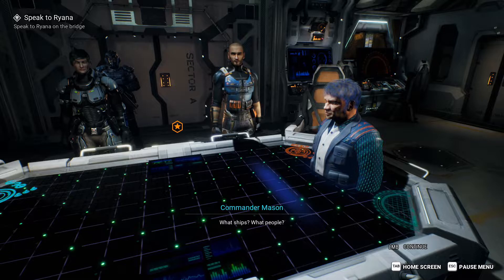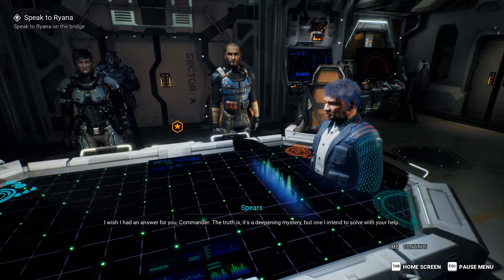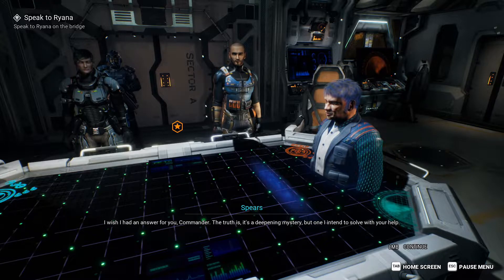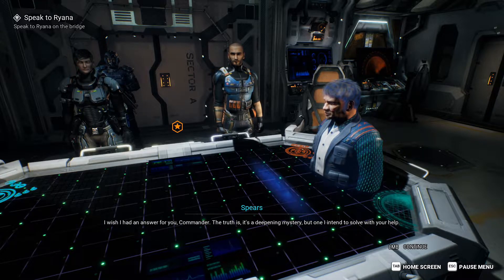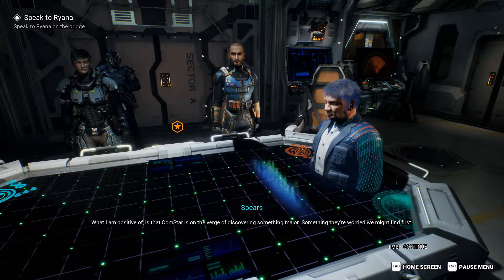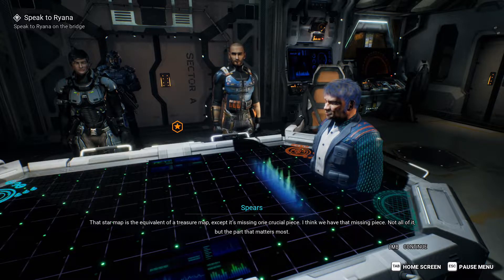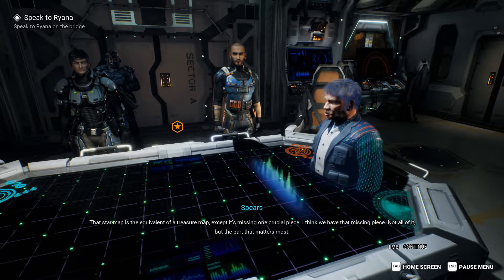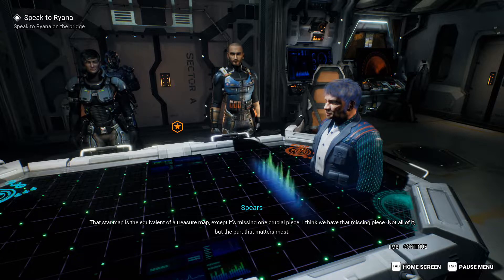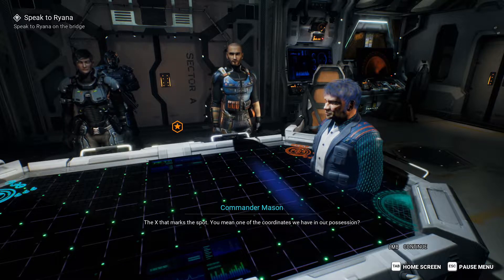What ships? What people? What does this have to do with my father and the coordinates he had in his possession? I wish I had an answer for you, Commander. The truth is, it's a deepening mystery, but one I intend to solve with your help. What I'm positive of is that Comstar is on the verge of discovering something major — something they're worried we might find first. That Star Map is the equivalent of a treasure map, except it's missing one crucial piece, and I think we have that missing piece. Not all of it, but the part that matters the most — the X that marks the spot.